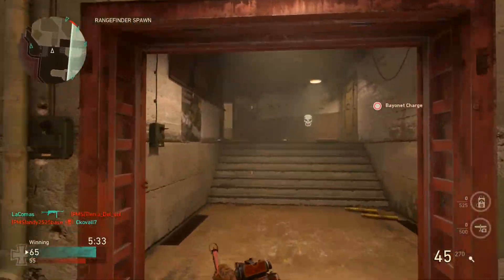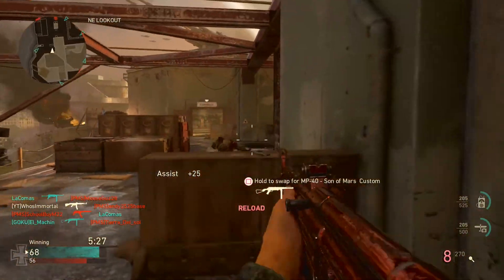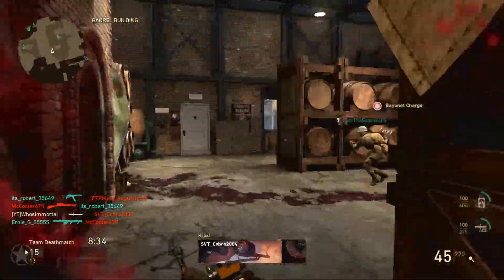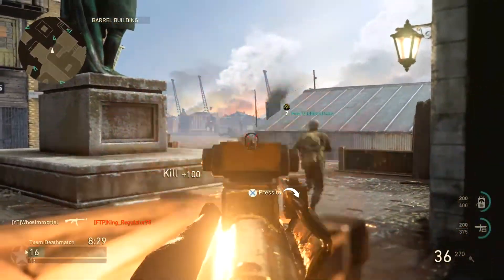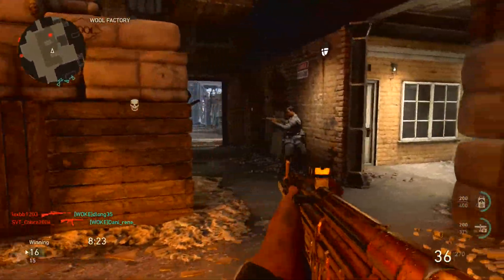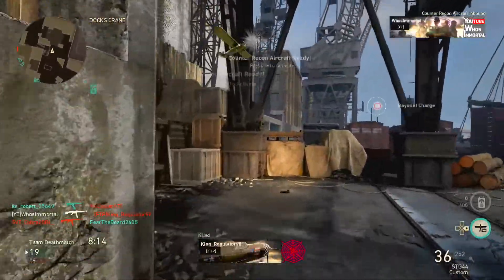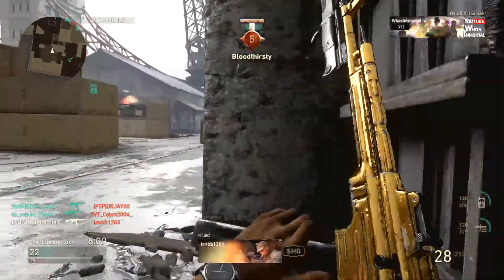Social rank 5 requires 1,000 social score and you earn the M1928 Wilco. For social rank 6 you need 1,500 social score and you receive a calling card called Blossom. For social rank 7 you need 2,500 social score and you receive an emote. For social rank 8 you need 3,750 social score and you receive another common supply drop. For social rank 9 you need 5,000 social score and you receive 3,500 armory credits. For social rank 10 you need 7,500 social score and you receive the Lewis Landship variant. For social rank 11 you need 10,000 social score and you receive another common supply drop.